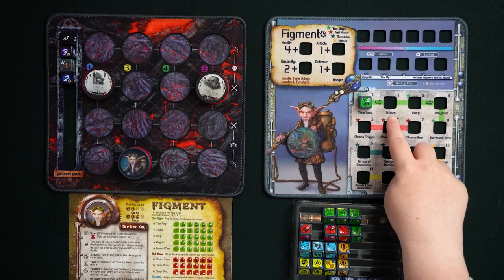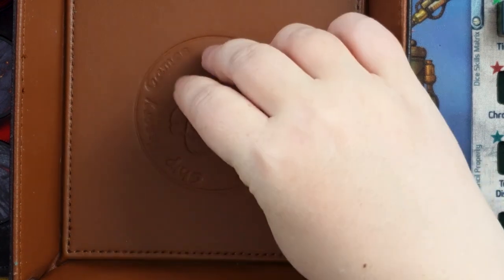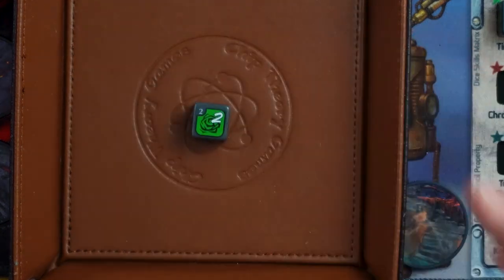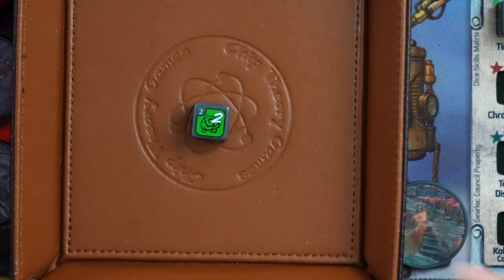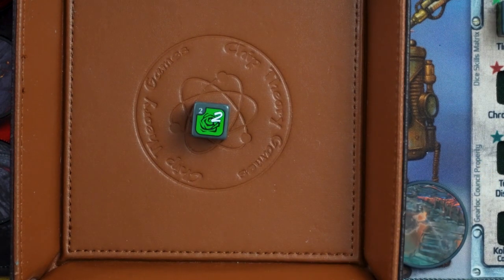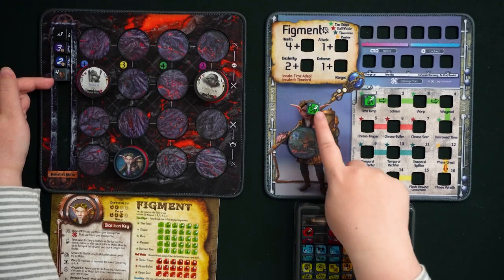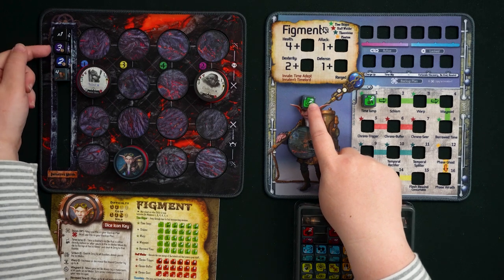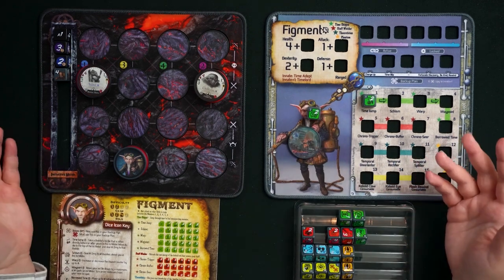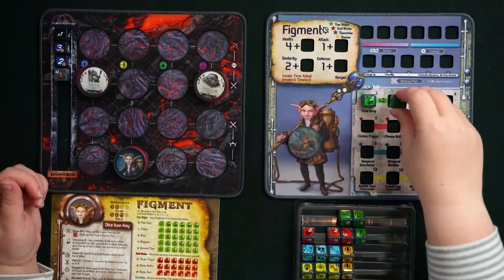The next die is called Schism. It has a bones face, but all other faces show the Schism symbol with a value of one or two. What Schism lets you do is deal damage equal to the number on the die to all baddies above you in the initiative meter. So if Figment is last in initiative and rolls a two result, he could deal two damage to each baddie that is above him. There are times when you just want to let other people go first so that you can hurt them all with Schism.